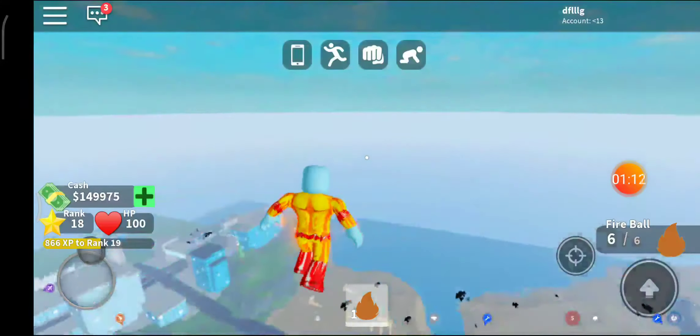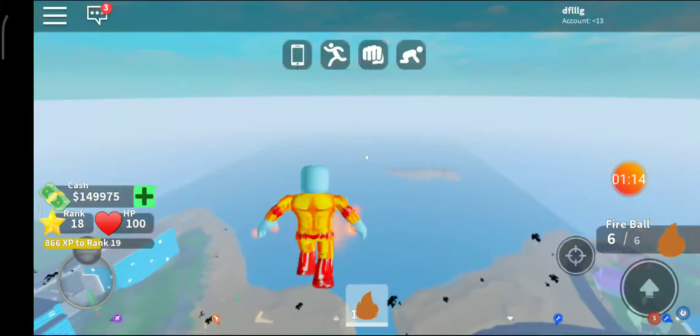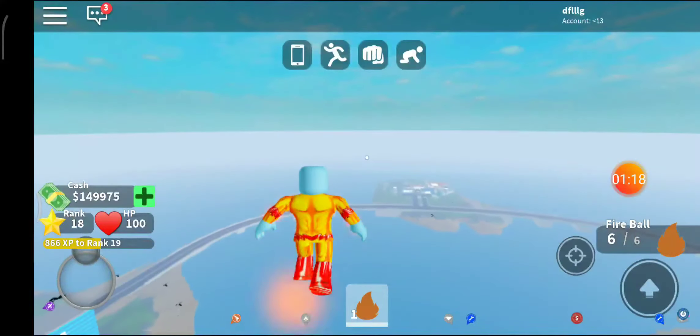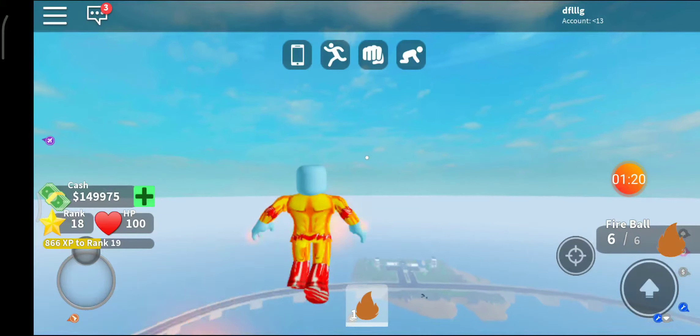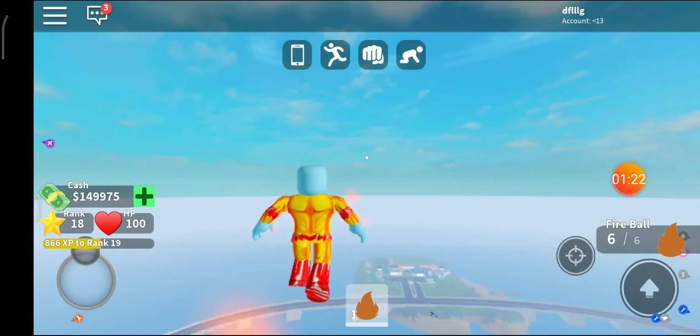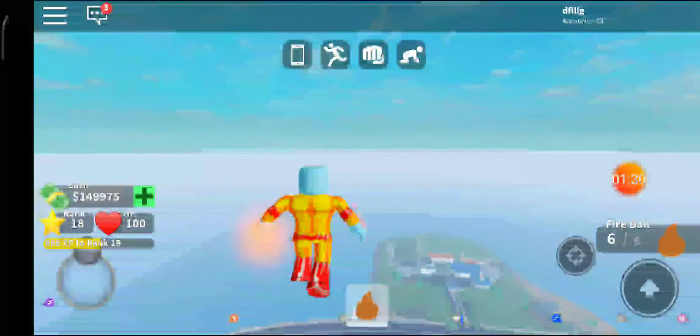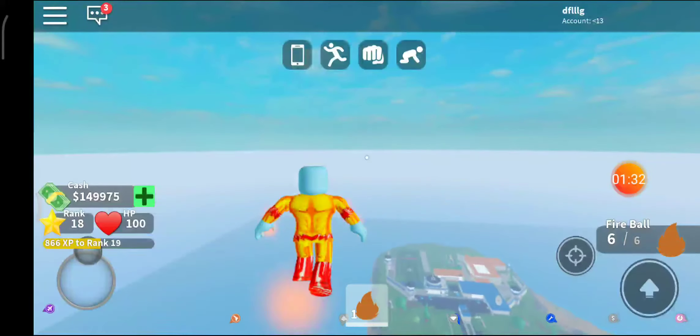Yes, there's a small floating island — yes, the prison is there. So what we have to do is reset our character outside of the prison, but near that bench where we usually do the glitch.